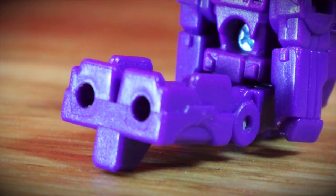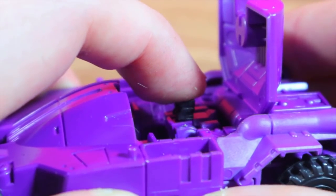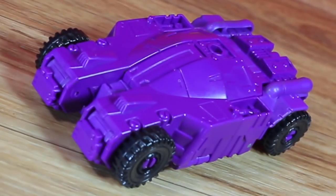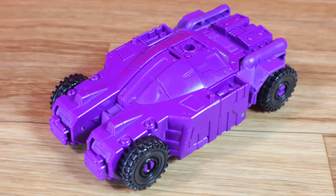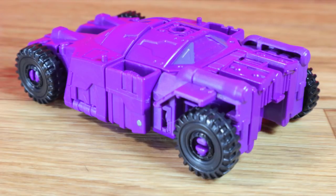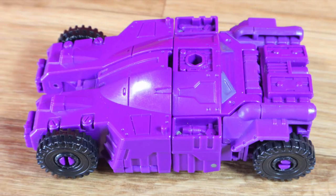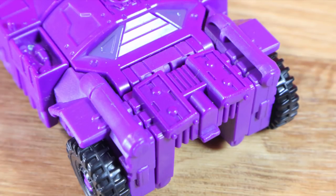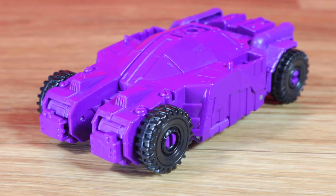Same articulation, same pegs, same connections, same everything. Open up the cockpit, tilt the head back and close it up so he can drive the included figure. The set also comes with Full Tilt, inspired by the actual other figure included with the original toy. Fully decked out in purple with black tires. You can add stickers, but I didn't. It certainly adds to the fun of Trypticon, but by himself he feels a little bland.